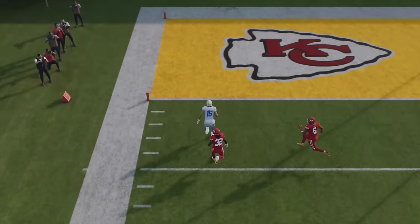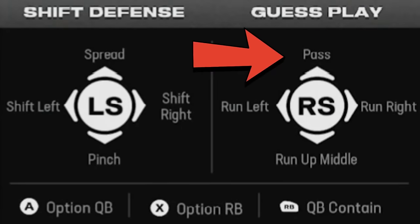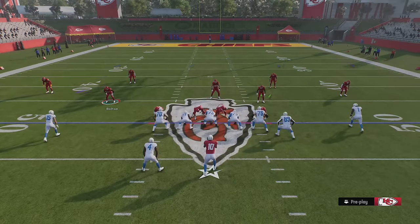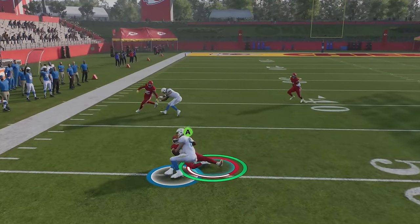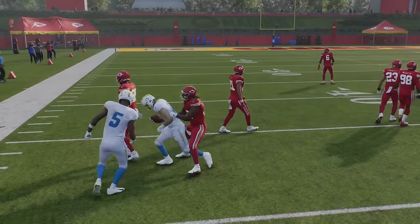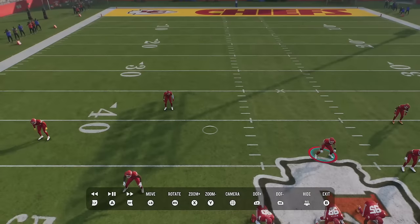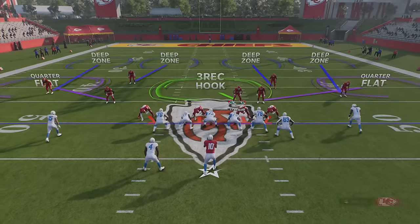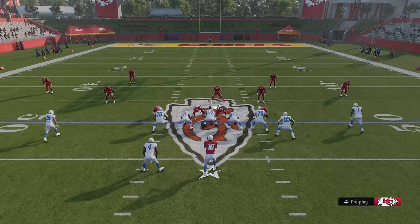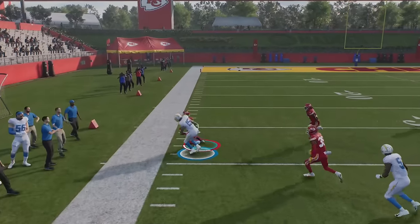There are ways I can affect this from Cover 4 Quarters by hitting RB or R1 and up on the right stick to guess pass. You'll see how this guy will then react more to that bubble screen — he follows it a lot better and makes a tackle right at the line of scrimmage. But when you do this, it also messes with the run fits. Anytime you guess pass, these safeties are going to drop back and play the pass, which is not something I want.